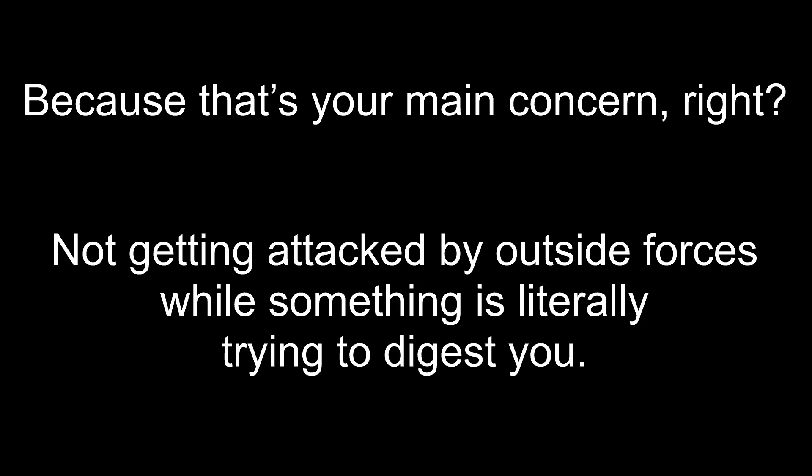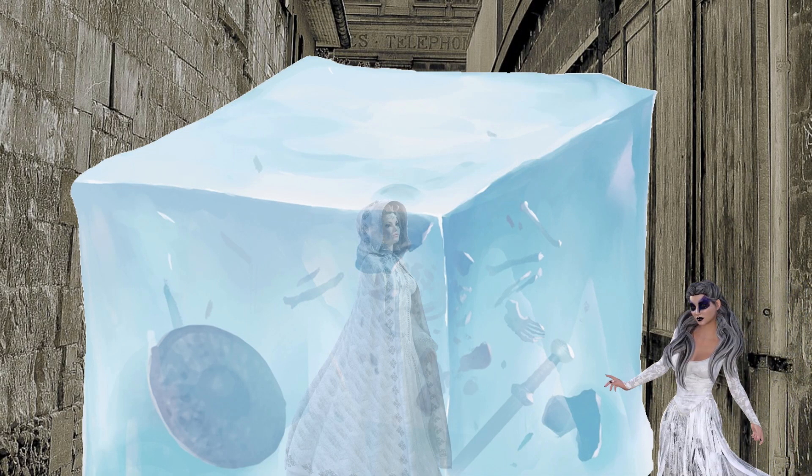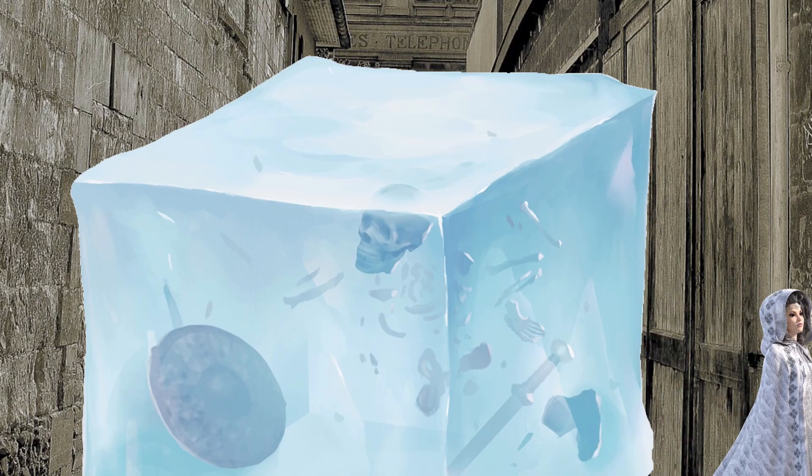Because that's your main concern, right? Not getting attacked by outside forces while something is literally trying to digest you. A Gelatinous Cube can hold up to four medium creatures or one large creature at a time, though allies on the outside can take an action to pull a creature out with a Strength check. Whether a success or a failure, the ally will take an average of 10 acid damage.